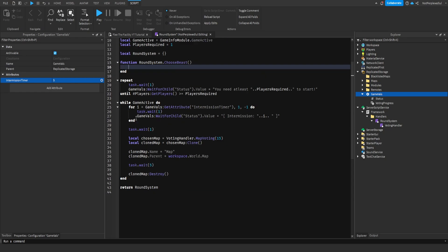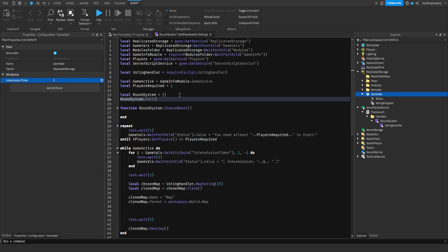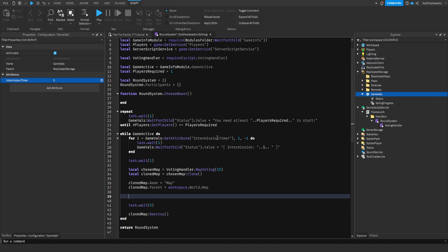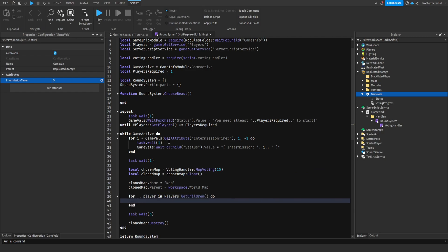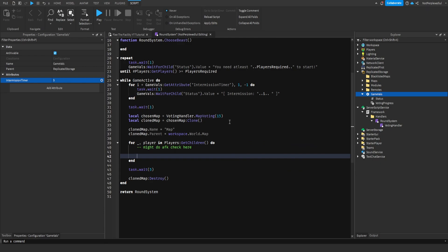Before we do this, this is just gonna be for testing, so we're gonna do round system dot part test appearance. And then we're gonna do a for loop, not get children. We're gonna do an AFK check here if they have it on, but for now we're not doing that in this episode. We're gonna do table, local round system dot participants, and then just add the player.